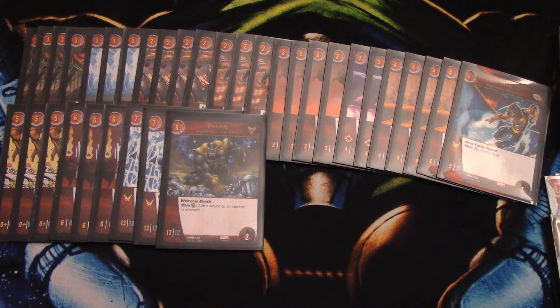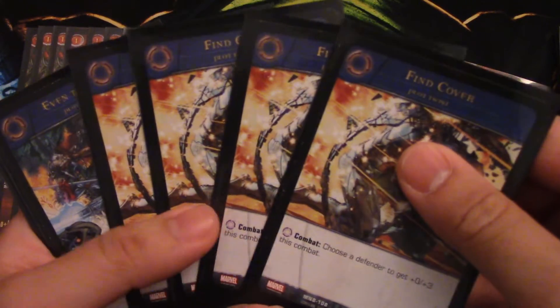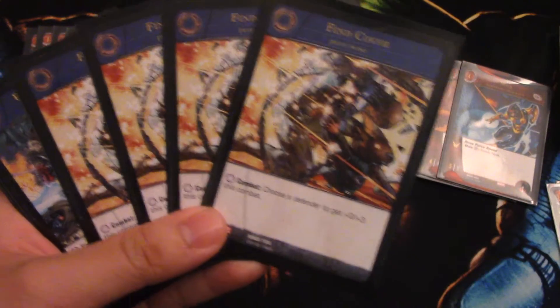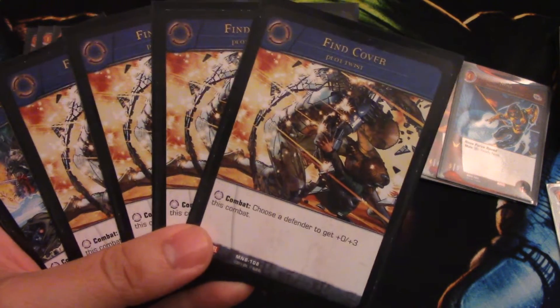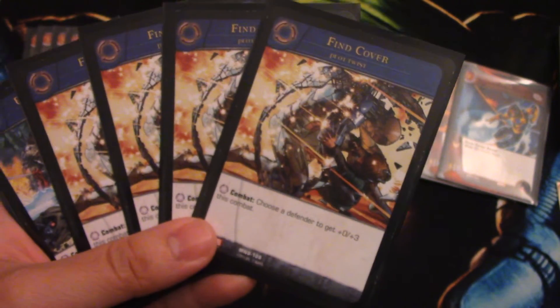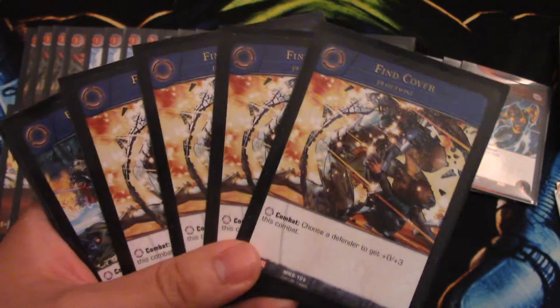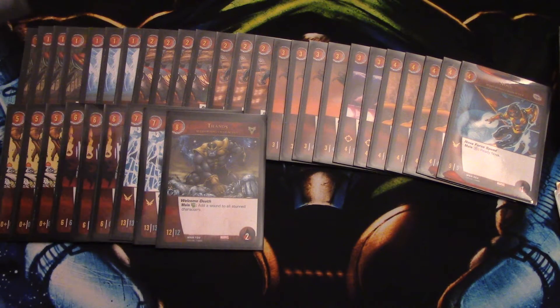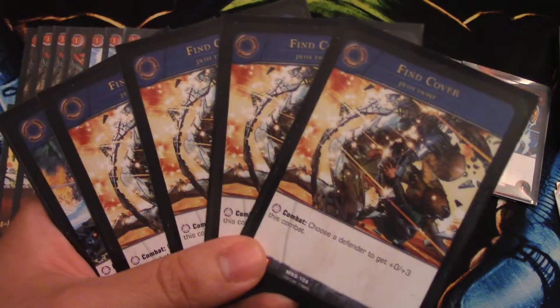That's the character lineup — really solid I think. Now let's get to the plot twists. We have four Fine Cover: you can use this any time during battle — choose a defender to get plus three defense this combat. Especially with Star-Lord and the main characters who have big defense, you use it on your main character so it doesn't get stunned, or you can save a Drax or any of your characters with big defense. Four of these — they literally save your butt.